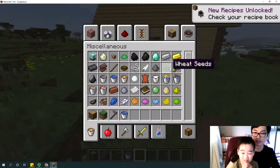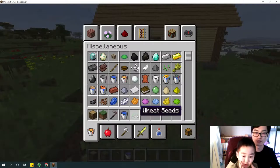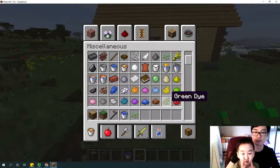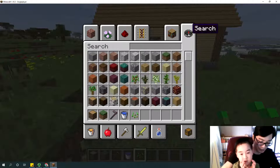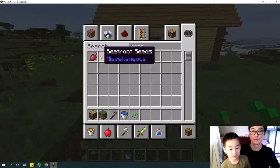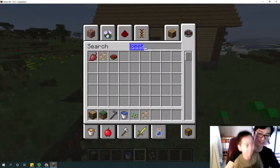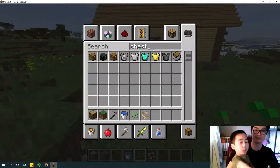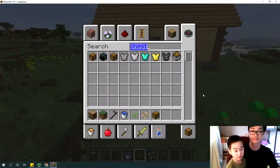We need wheat seed and beetroot seed. Where is beetroot? The easiest way is to type it in. Beetroot seed — that's what we need. And you need a chest. The first one — the third one is the trap chest. Now is that all? Yes.